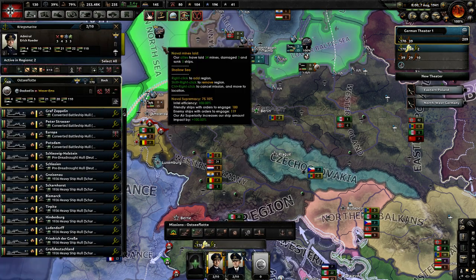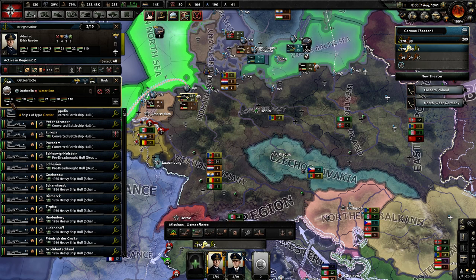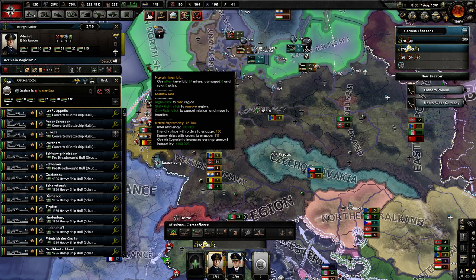The event tells you that if you build 4 carriers, 10 battleships, 3 battlecruisers, 20 heavy cruisers, 20 light cruisers, and 100 destroyers, you will complete Plan Z. It's labeled as a naval build up, and after you complete it, you get 5% war support and 150 naval experience.